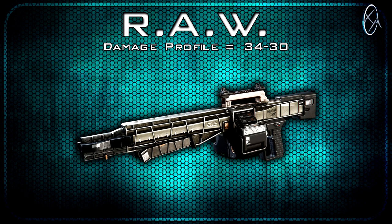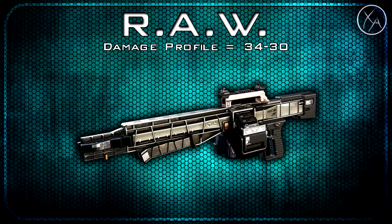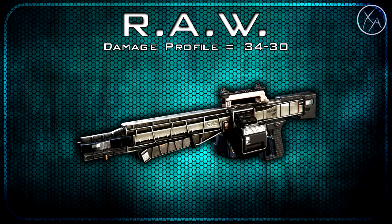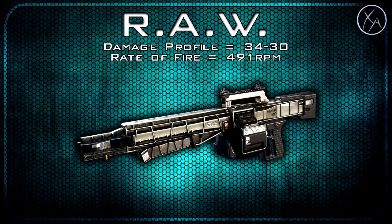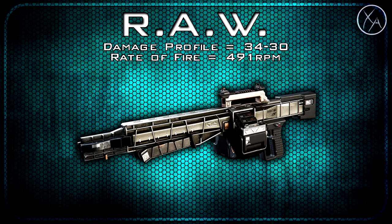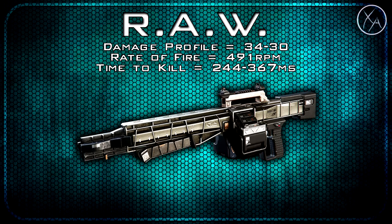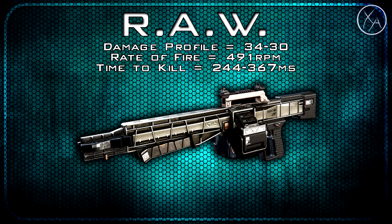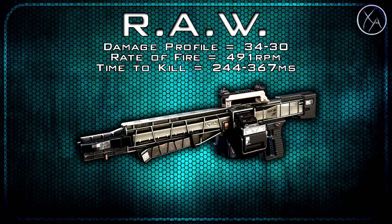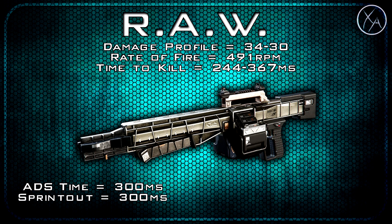The RAW has a damage profile of 34/30, which means it's going to be a three to four shot kill in core game modes and always a one shot kill in hardcore game modes. Our rate of fire is 491 rounds per minute, which is quite slow, but factoring in the three shot kill it's actually a pretty good rate of fire. Our time to kill is 244 milliseconds in the three shot kill range and 367 milliseconds in the four shot kill range. Our aim down sight time is standard for LMGs at 300 milliseconds, and we have the exact same number for our sprint out time.